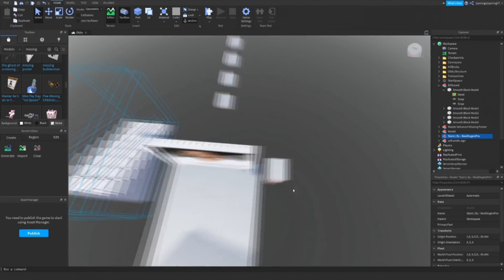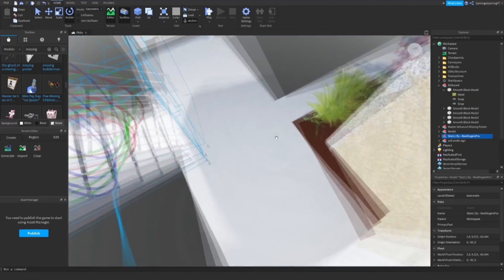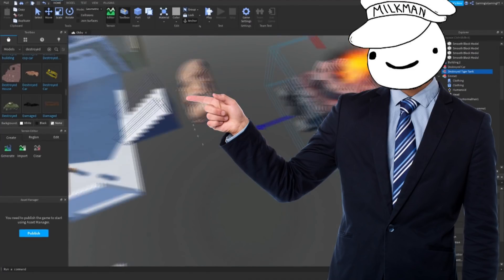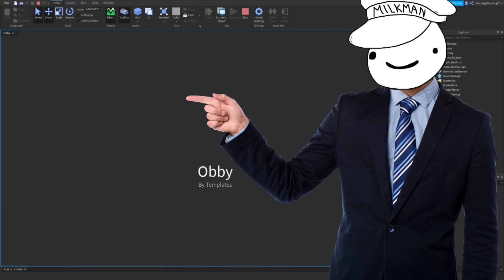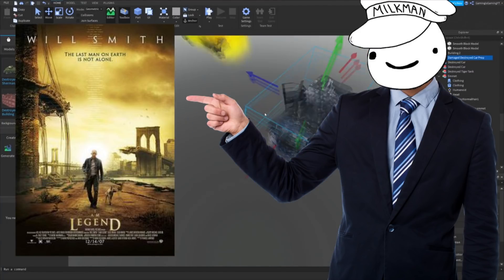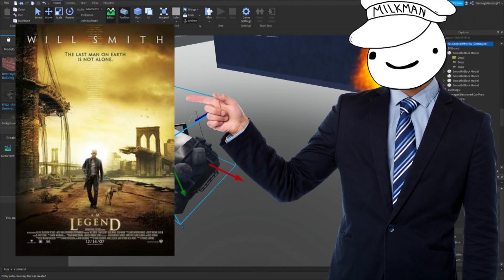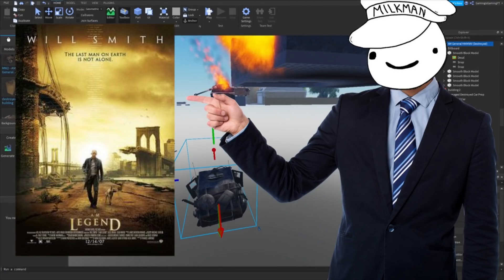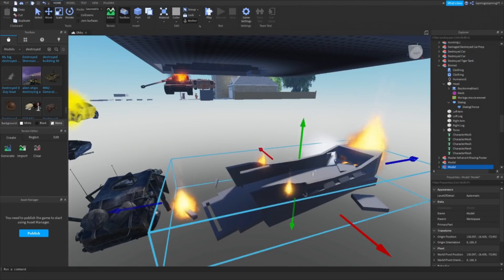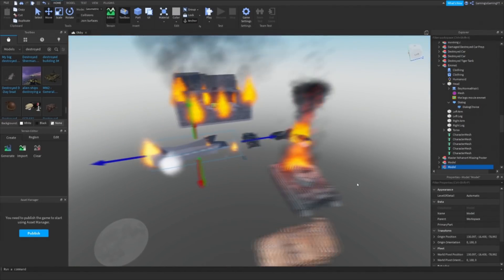After this, I added a symbolic staircase to symbolize the player entering heaven by playing this obby, and then proceeded to design a landscape around one of Will Smith's most famous films, I Am Legend. I Am Legend is of course a zombie movie where the world is overrun by zombies, so this would mean that cars would be destroyed and there would be lots of fire. So I added several flaming cars and objects to really capture the world of I Am Legend.